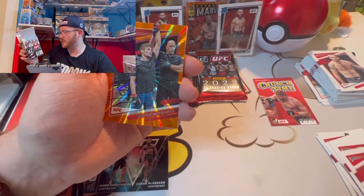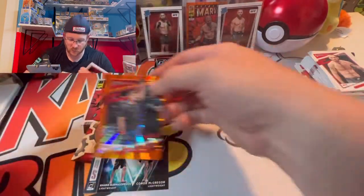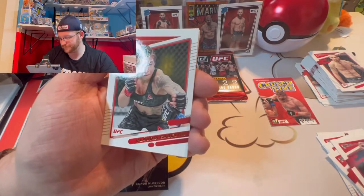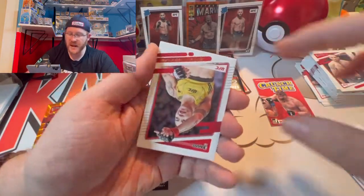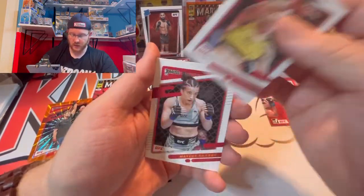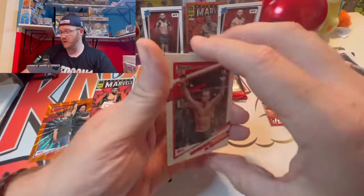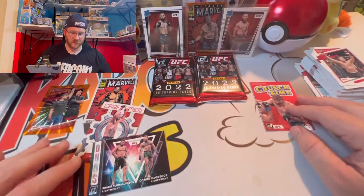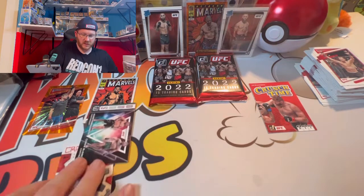Then we have Bryce Mitchell for our orange laser parallel — they call it an orange laser, not a pulsar. So there's our color, we'll sleeve it. We got Jahill Hill, Claudia, followed by Ketlen Vera. It's amazing the amount of women UFC fighters there are now. Jessica Andrade, Macy Barber — this pack has been mostly female. And then Rich Franklin finishing up with a veteran there on the back end.